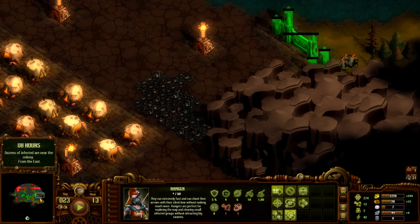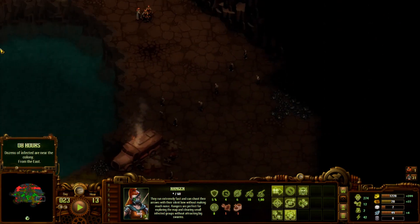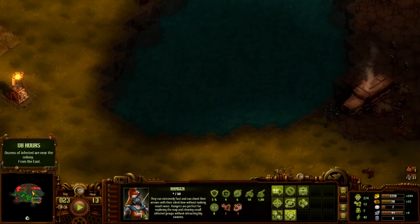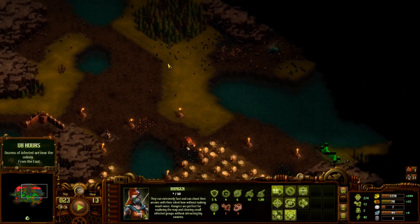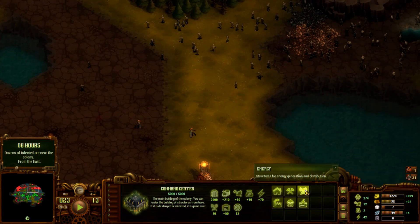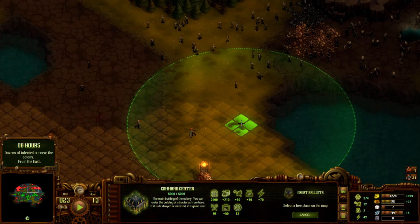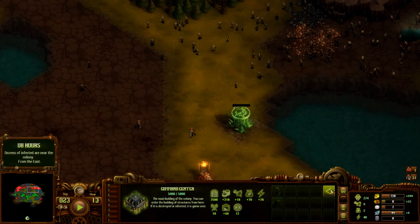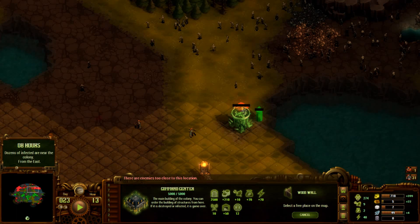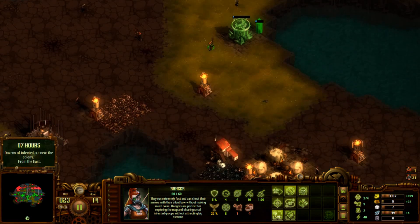If they're approaching from the east they're probably coming from here. If this is a clear shot they might come through here or there depending on pathfinding - they might also come from up here. Up here would be worst case scenario because it's way too open for us to fully defend. Since this is such a bad case scenario we should definitely get a ballista up there. Put this thing there and start a wall around it.